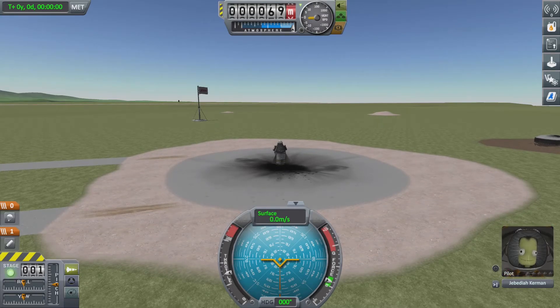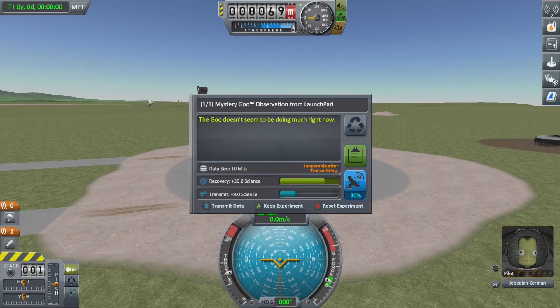With cursor mode enabled, move the cursor over one of the mystery goo containers and hit the X button. That'll bring up a little menu panel. From there, select 'Observe Mystery Goo' and another user interface will eventually appear.